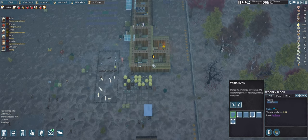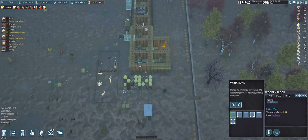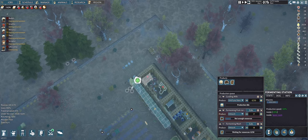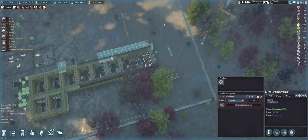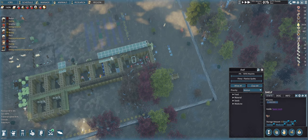I think a new sheep is born too — yeah, I think I have more sheep. What's the problem with the stockpile? No resources, no raw meat. You should be copying everything over from this one and pasting it on that one.